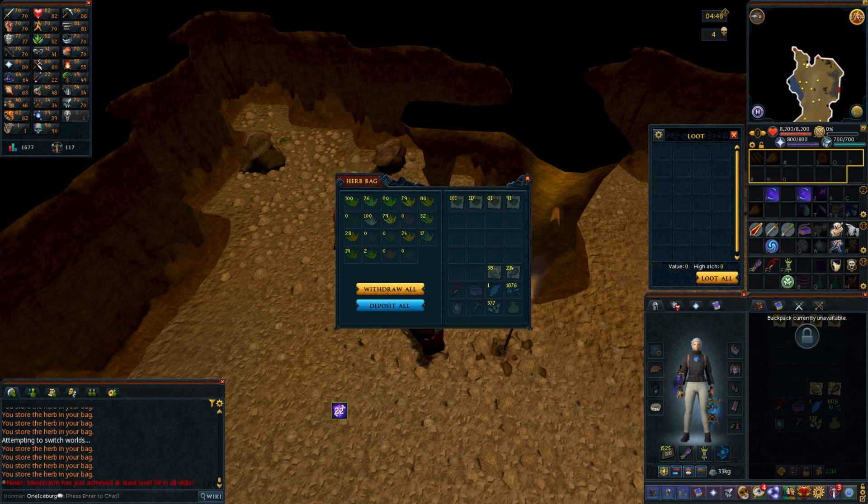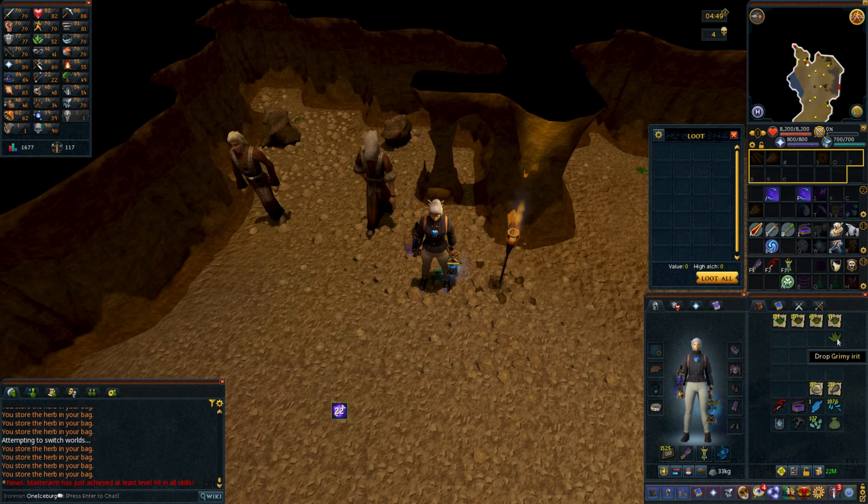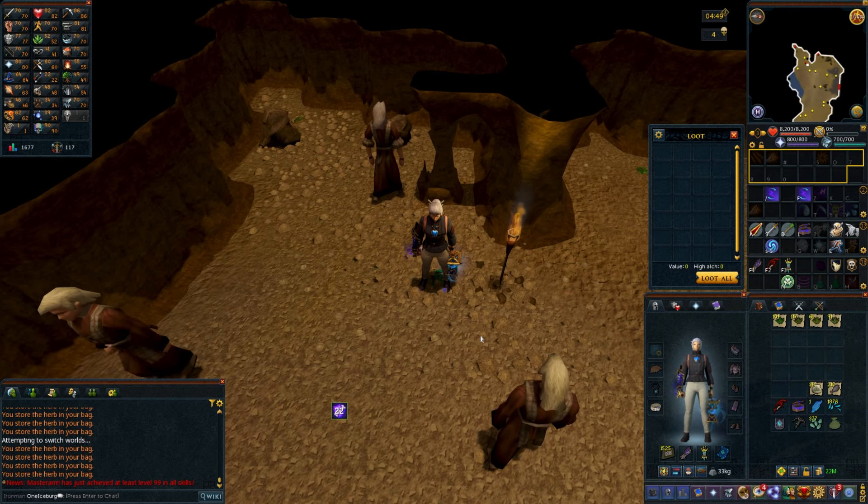It is roughly 40k Herblore XP in an hour. That's not terrible, though maybe I should try stealing seeds somewhere instead. But I think I'd need a minimum of like 32 Harlander and Marentil seeds per hour from Master Farmers in order to beat this gathering rate for Guthix's Rest potions, and I don't think that's possible.